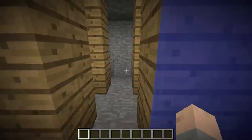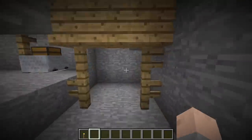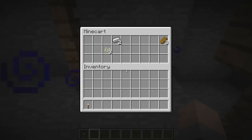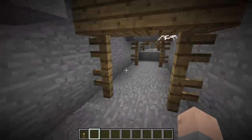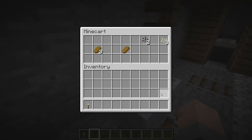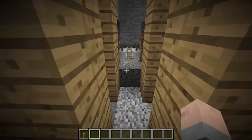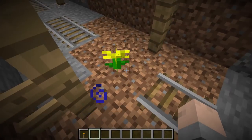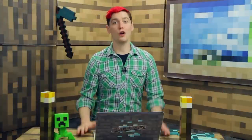The things you can find inside an abandoned mineshaft include bread and seeds. You can also find diamond, gold, and lapis in these chests. There's no apple, no golden apple, and there's only one type of horse armor — you can only get the iron horse armor in abandoned mineshaft chests.